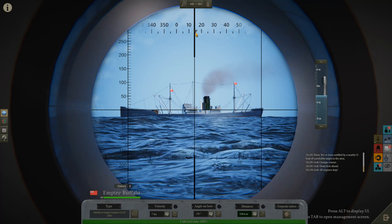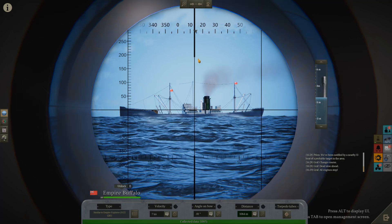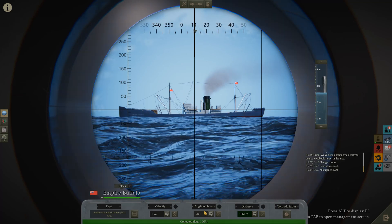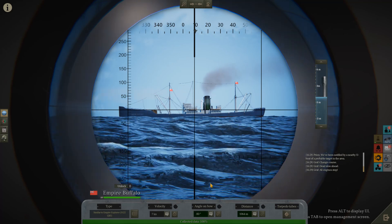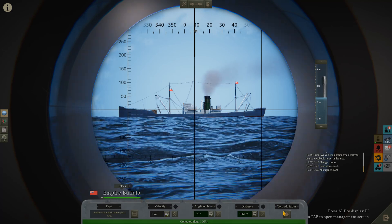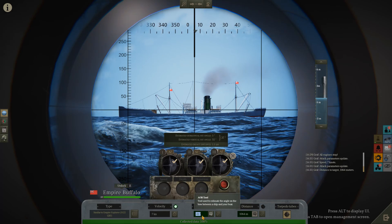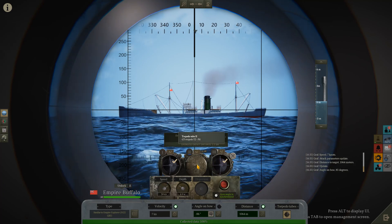So we know he's right now about 15 degrees off our bearing of zero degrees. To him, we are at roughly 82 to 85 degrees — it says down here — which is a negative number, 82, because he is heading left off his port. We hit this button here, the light comes on: seven knots, distance 1064 meters. Call that out — attack parameters update, angle on bow negative 85, bow left. Flood tube two.